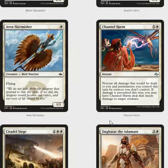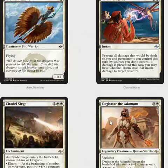Channel Harm is a six-mana instant that prevents all damage dealt to you and permanents you control this turn by sources you don't control. If damage is prevented, you may have it deal that much damage to target creature. This is a situational removal spell — I don't think it's going to be that good in limited. It's completely playable and far more likely to be played in Sealed than anything else, but it's Fog plus a bad removal spell, which can't be too bad.